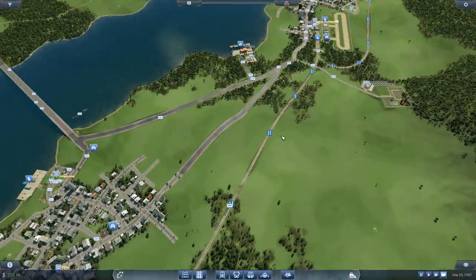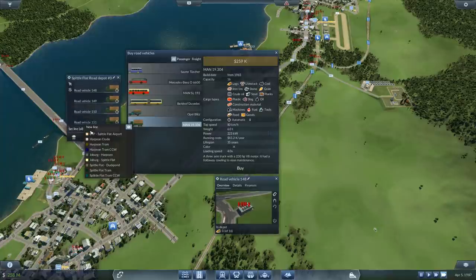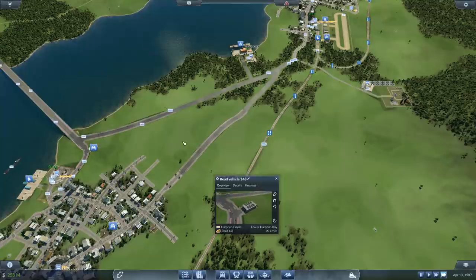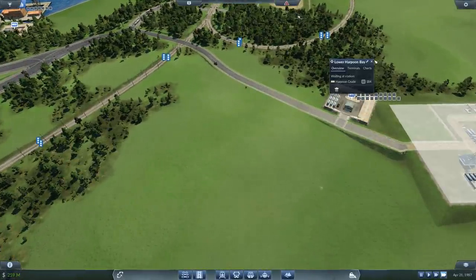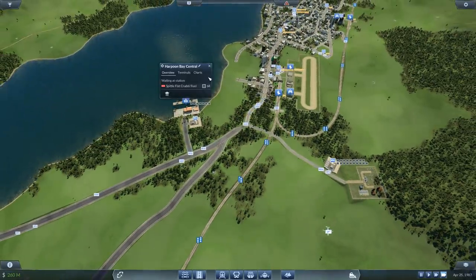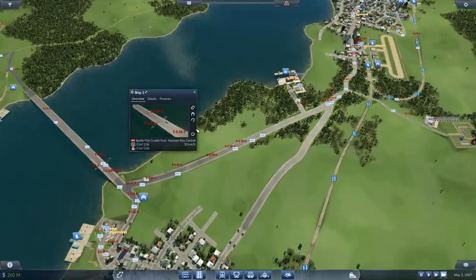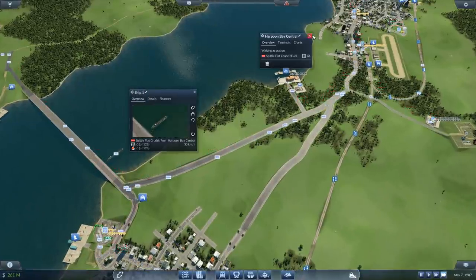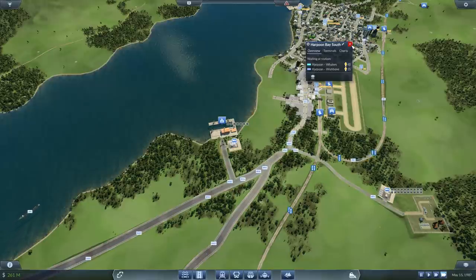Do I have another depot nearby? Sort of. That is — which one is that? Harpoon crude. Hopefully we can now ship these supplies over here faster to the harbour, because this ship has capacity for a lot more than what's waiting right here. Little tweaks.